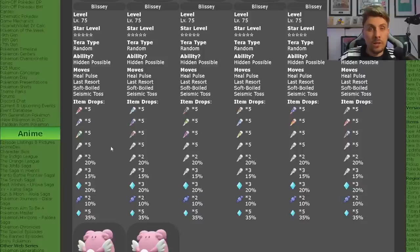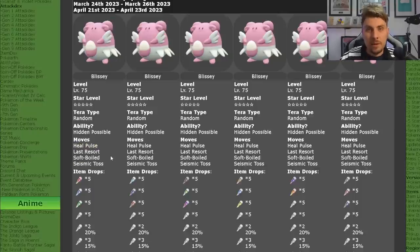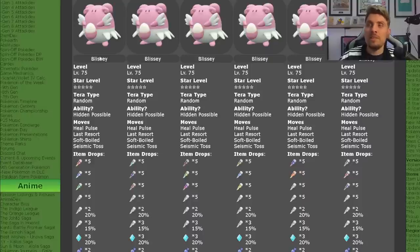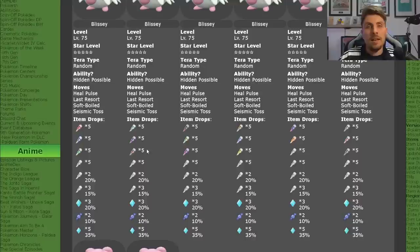Six of the Blisseys will give item drops of around 25 to 30 Tera shards per Tera raid event. You'll get a majority of Tera shards tied to the Tera type of the Blissey you face — so if the Blissey is a Grass Tera type, you're likely to get more Grass Tera shards, but you'll also get an array of different Tera shards as well. On top of that you're going to get a bunch of level-up candies — XL candies, large candies, and rare candies — so this is not only a good event for Tera shards but also for level-up candies.